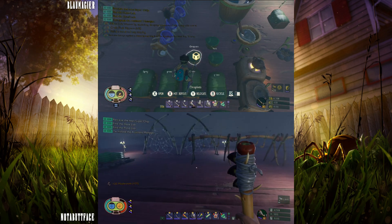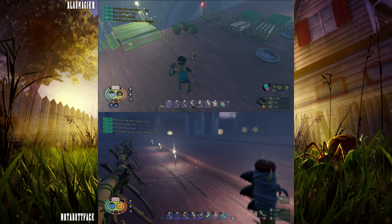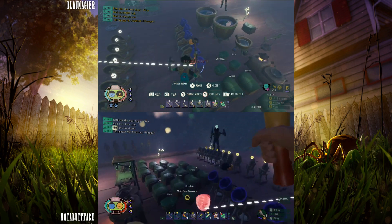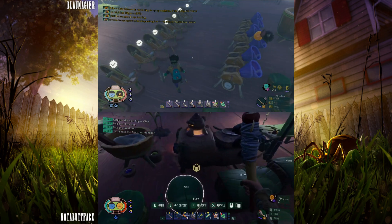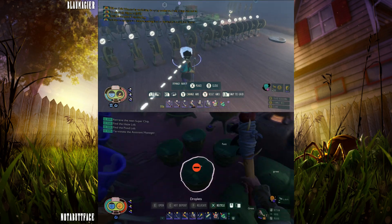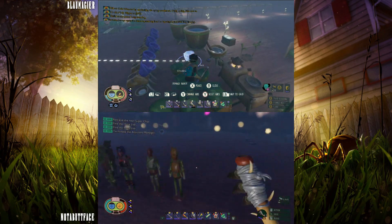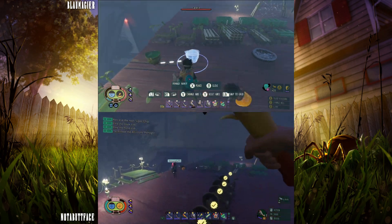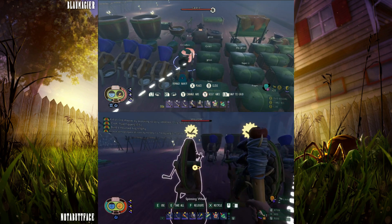I think you used all the sap. No, I have sap in my inventory — we just didn't stick it in a chest yet. Droplets — there we go. We've got twenty-two sap there, it's all for you. It's all for naught! I made this for you!